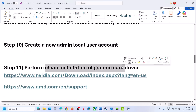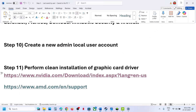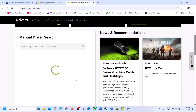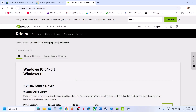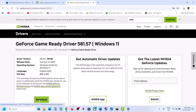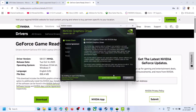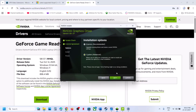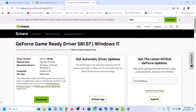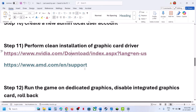The next step is to perform a clean installation of your graphics card driver. If you have an Nvidia card go to the Nvidia website; if you have an AMD card go to the AMD website. Select your graphics card and operating system, find the latest GeForce Game Ready driver, click View then Download. Run the exe, click Yes, OK, Agree and Continue, select the Custom option, click Next, put a check on 'Perform a clean installation', click Next, restart, and check.